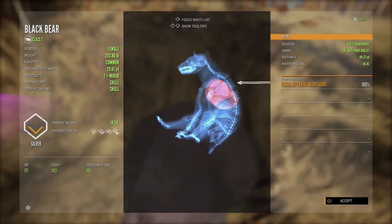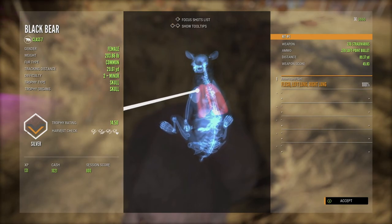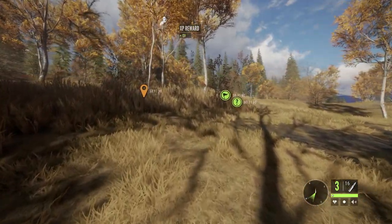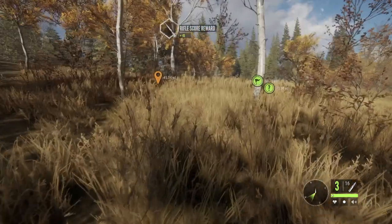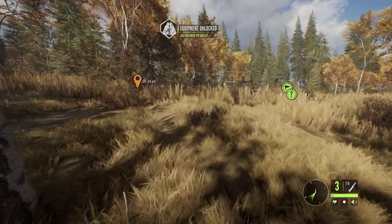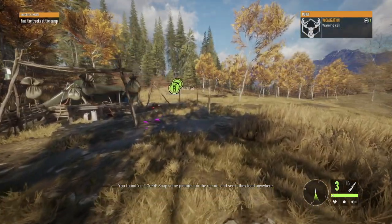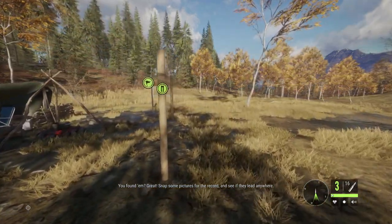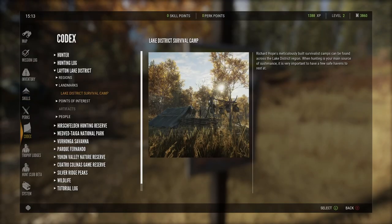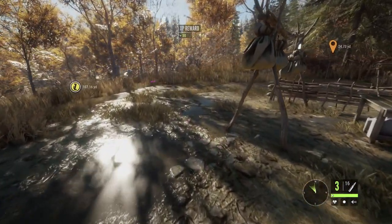We got a lot of cash. We're gonna save this harvest because it might be something we taxidermy before long — it is a silver, it's decent. I'd like to do gold and up, but what a catch. Cash reward right here next to our objective for the day. We got the polymer tip for the .243 unlocked — though we did not shoot that bear with the .243, we actually shot it with the .270 that we got from some holiday event. We got some lore unlocked here, we got to track these. I am very satisfied with that catch for the day.